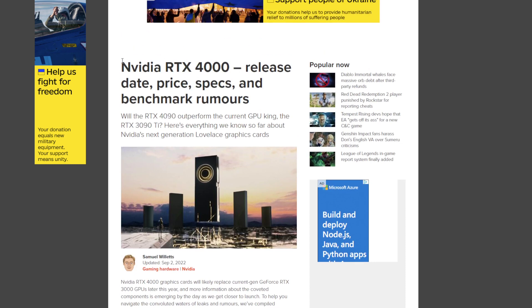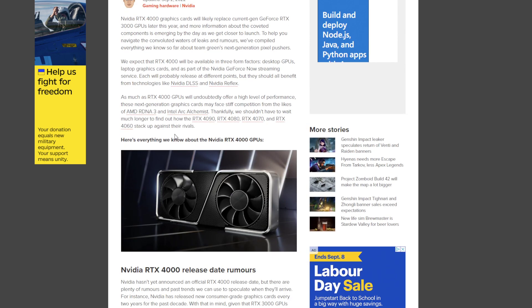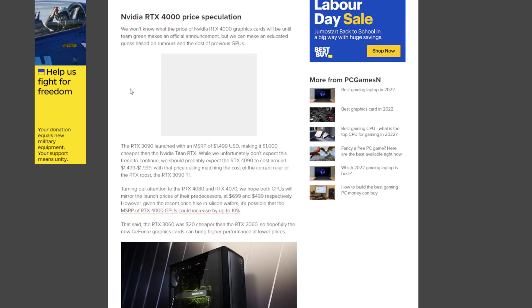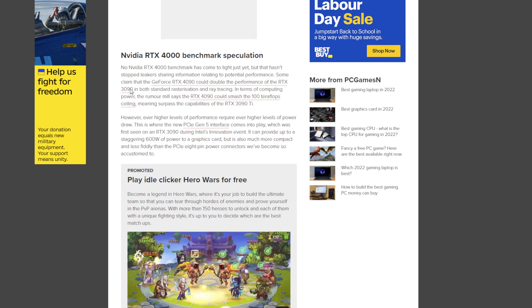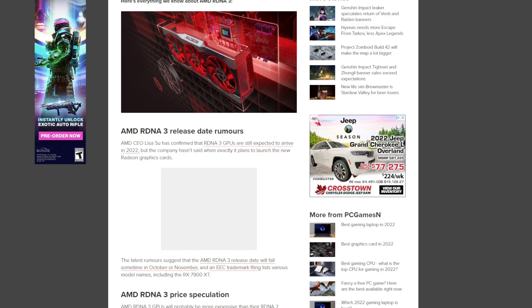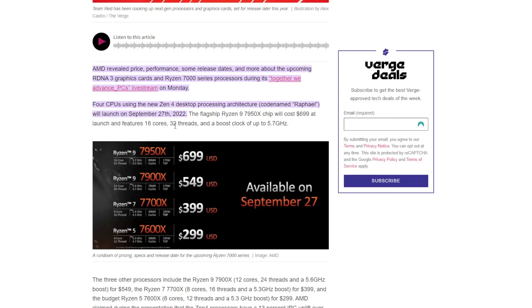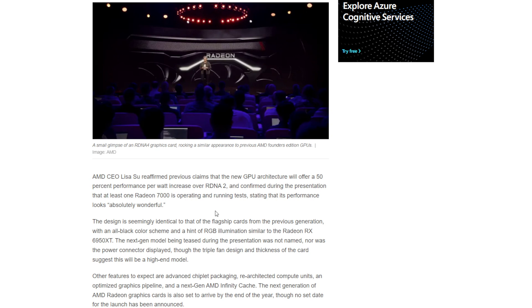Upcoming is the NVIDIA RTX 4000 series GPUs — an exact date hasn't been announced, but it's rumored to be at the end of September where they'll be announced. AMD is also going to release their RDNA 3 graphics cards. The date hasn't been announced for those ones, but they've said by the end of the year they should announce them as well.